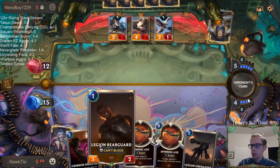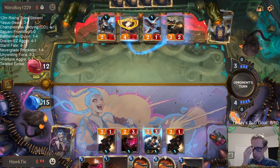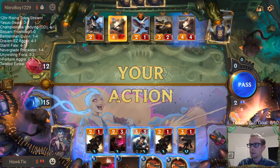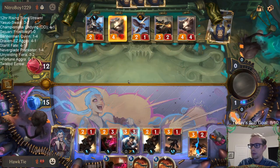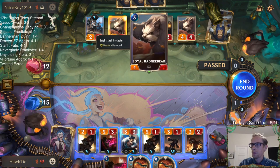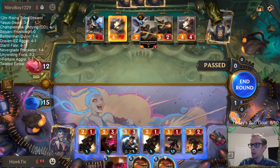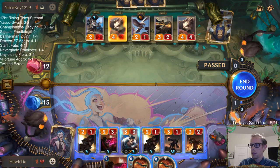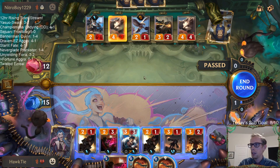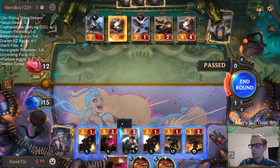I can do the two two-drops, or a Rearguard and a two-drop. I attack out — this blocks Draven. Four-four blocks three-two, two-one blocks three-one, three-two blocks there, two-two blocks there. We do four damage, we lose everything, they lose three things.